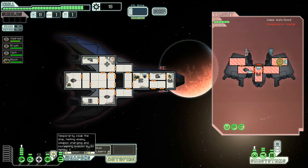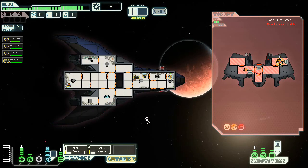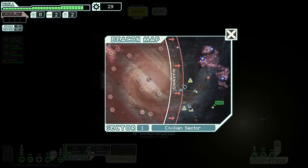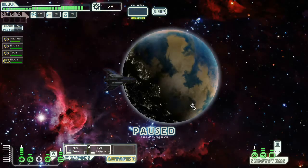I'm just going to wait for it to fire its missile and we're going to dodge that. We only have a 90% chance of evade, so there is a chance we could fail to evade. Didn't fail this time. Once I level up my engines a little bit more, that's not going to be a problem. One missile, one drone part, 11 scrap. I did probably not jump far enough.